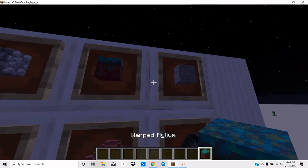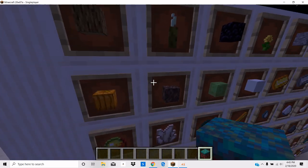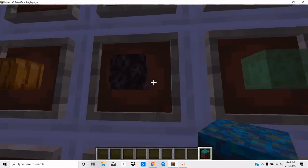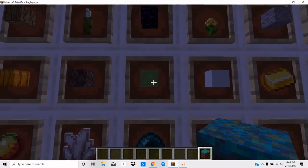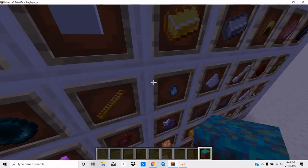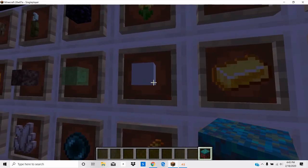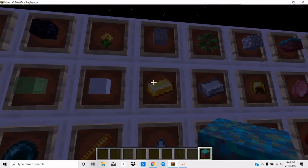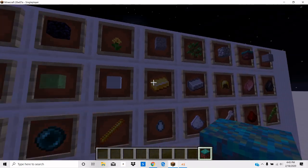The warp nylium with the piglins and stone farms, just like the cobble. You have your pumpkins and melons, soul sand with the new piglins. You have your slime block farms in the slime chunks — massive. Concrete isn't really farmable, but you could sit there and just hold it down and form it.